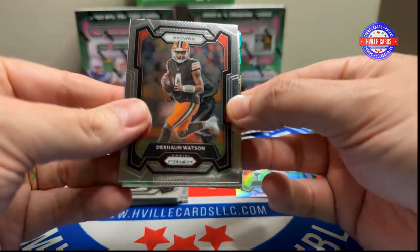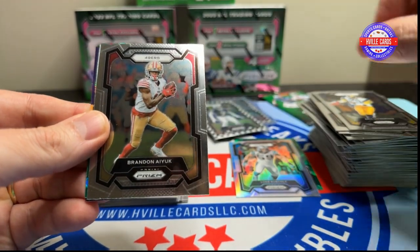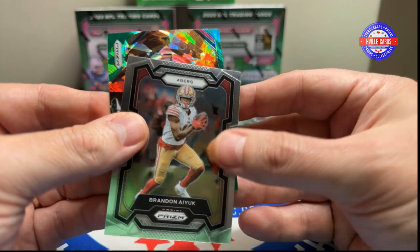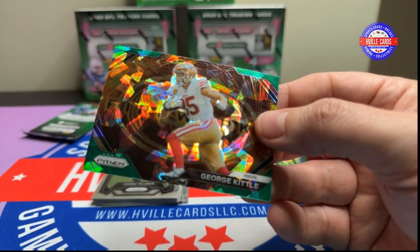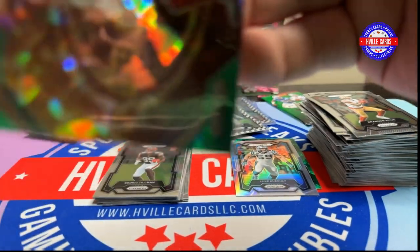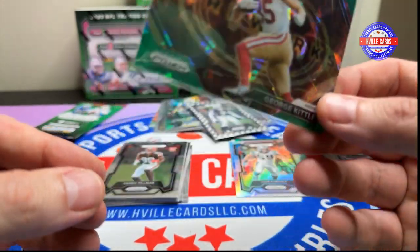Deshaun Watson, Eric Dickerson, Brandon Aiyuk, and a fireworks George Kittle on the ice. Hey Ian from F Sports — if you want this, let me know, I'll send it to you.